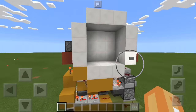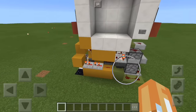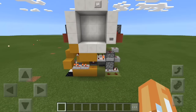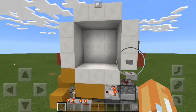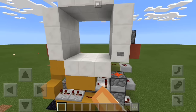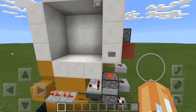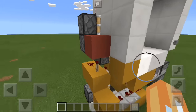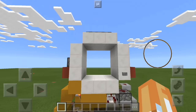A couple things to note about the video: I started doing the tutorial a little bit differently, let me know what you think about that. Anyways, let's see what this thing can do. So if we press the button, it opens up, and we press it again and it closes. As you can see, it is a very compact 3x3 door.